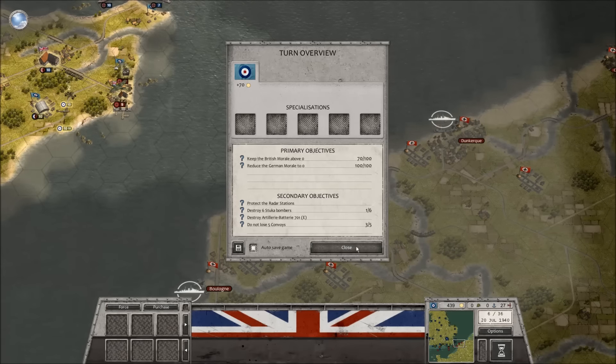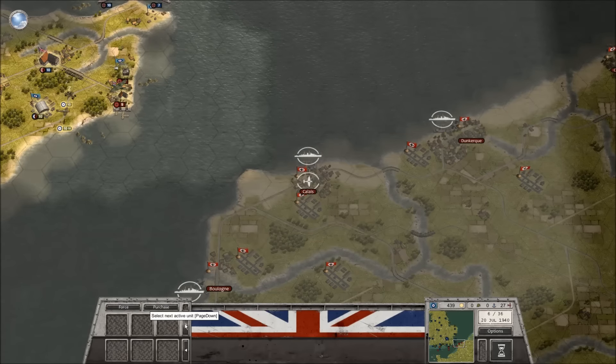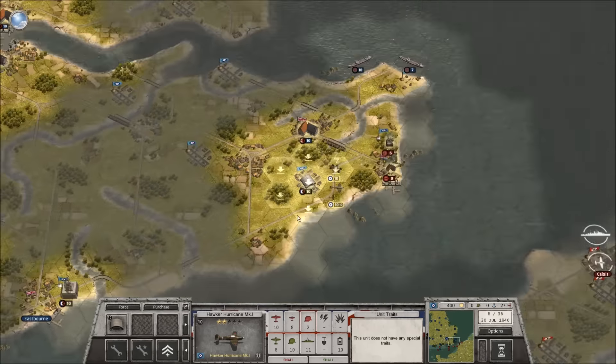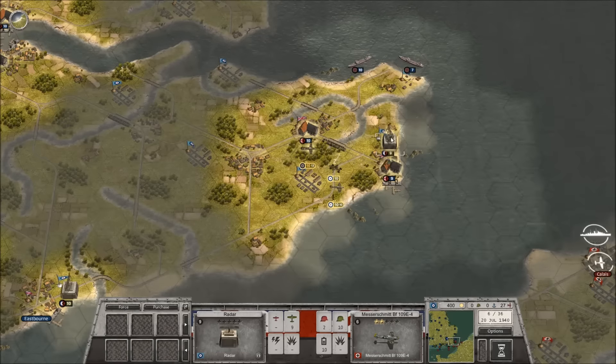Six turns in — might be a good time to go over our objectives: keep British morale above zero; I think as institutions get bombed your morale drops. Reduce the German morale to zero — we'll get to that once we start bringing in bombers. Protect the radar stations. Destroy six Stukas. Destroy artillery battery 701E, which will show up on the map. And do not lose five convoys — we've already lost three.